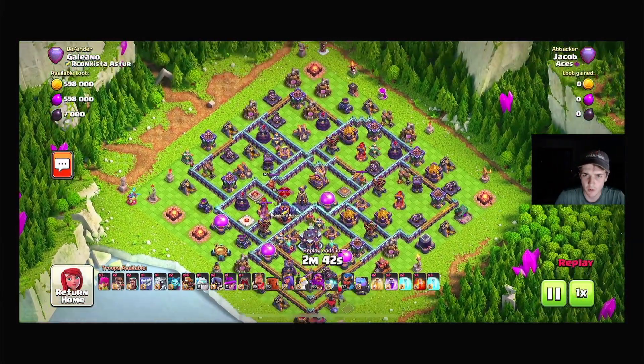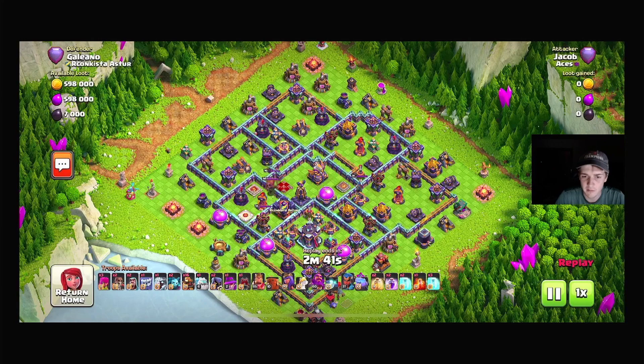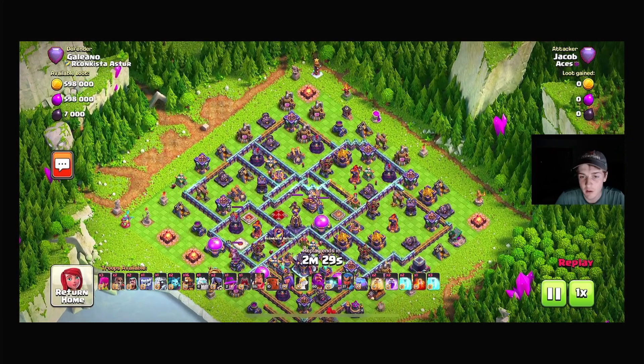Looking at this base, we're analyzing it — the Town Hall has two Invisibility Spell Towers, which isn't always the easiest to attack into. Looking at this though, we're going to attack from the opposite side of the base.